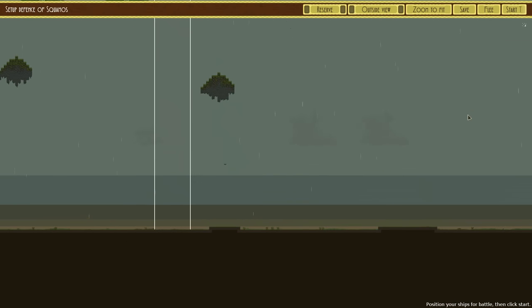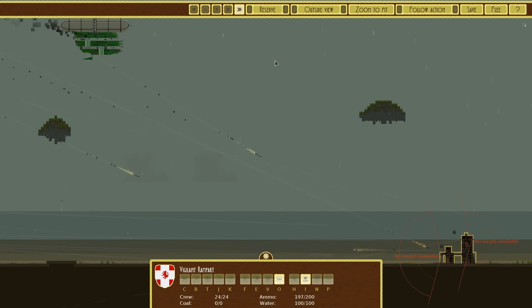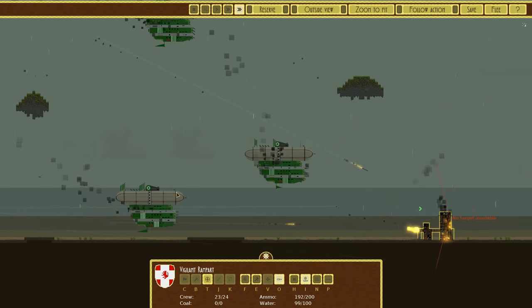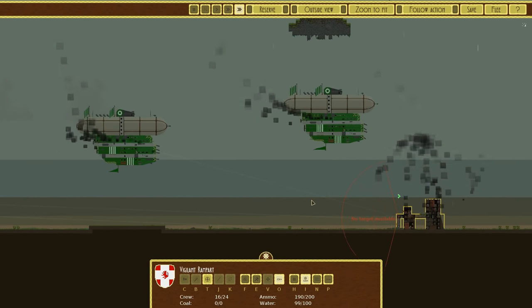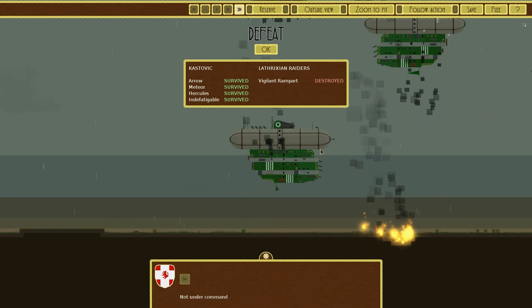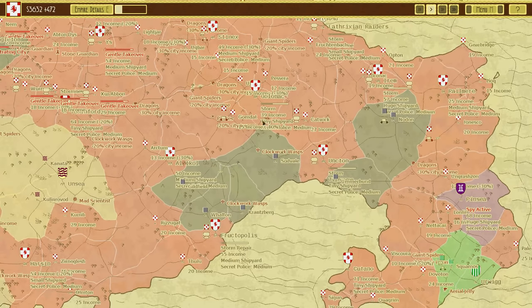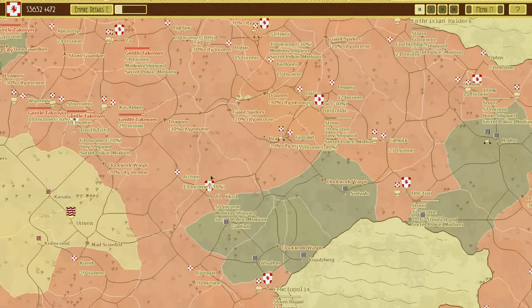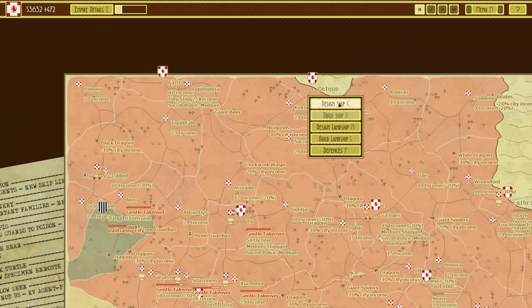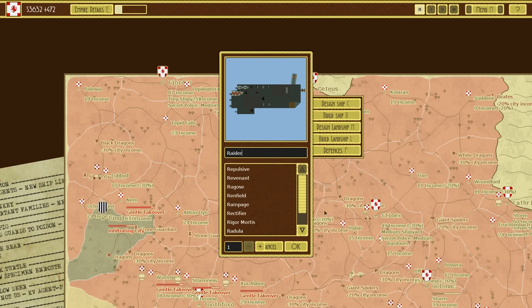The Green Empire is apparently attacking us first — aren't they just lovely? They are rapidly expanding, which is really annoying. Do we have any shipyards not currently being used? A couple of medium shipyards not currently active and a huge shipyard — perfect. Let's build a couple of the Raiders, which is what I've called them. A pretty basic name, but it honestly fits what they are.